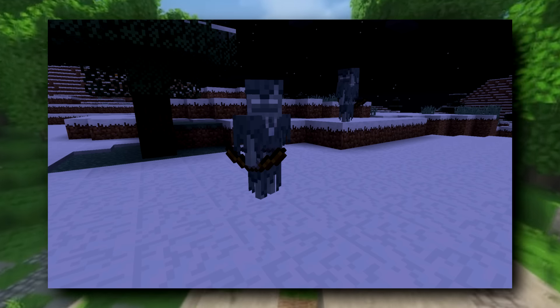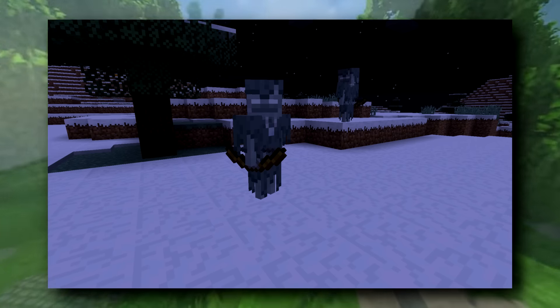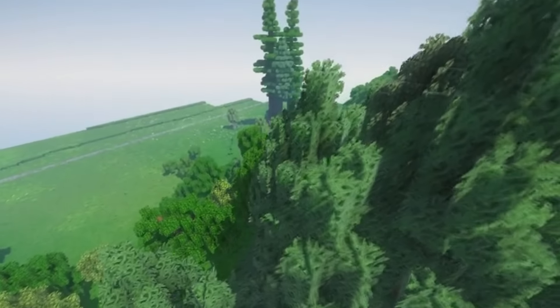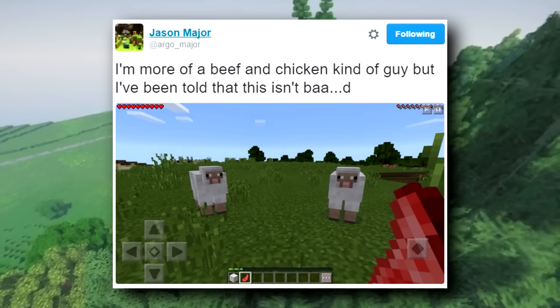Jeb also teased a new archer mob which looks like a skeleton wraith with a bow, which is super cool. It hasn't been added to any versions of Minecraft yet, so it may be an MCPE exclusive when it first comes out.